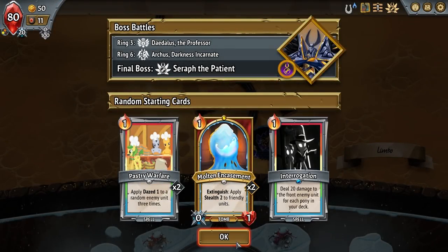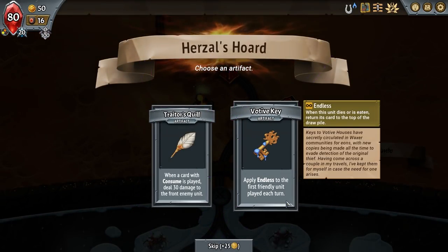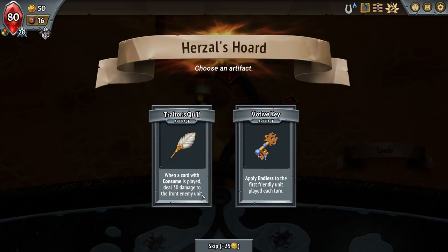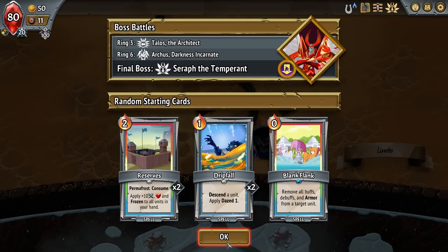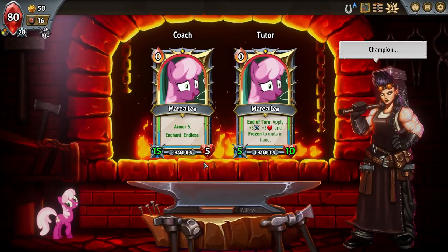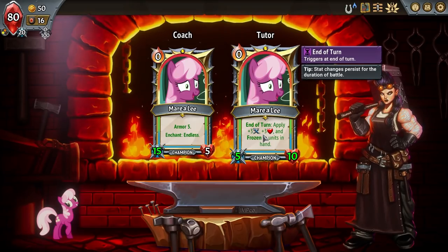Let's reboot. I don't want to go Teacher yet. Let's see what we get. Vote of Key — apply endless to the first... I don't like these, but I know there's one more that's not Coach or Teacher. Reserves Permafrost: consume 10 damage, health, and frozen to all units in your hand. Blank Flank: remove all buffs, debuffs, and armor from target unit — interesting. Tutor — I'm not actually sure if this is better, because that's end of turn. If it was start of turn it would be much, much better.